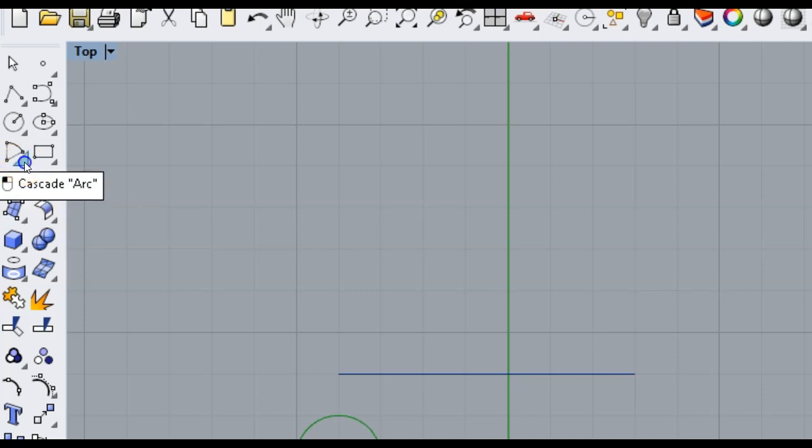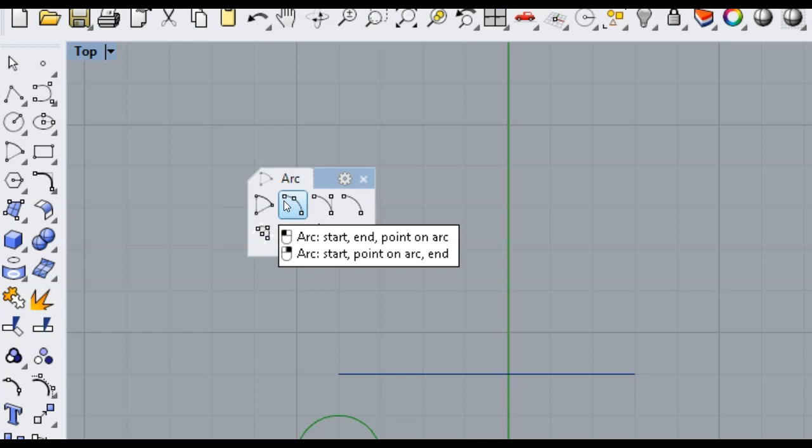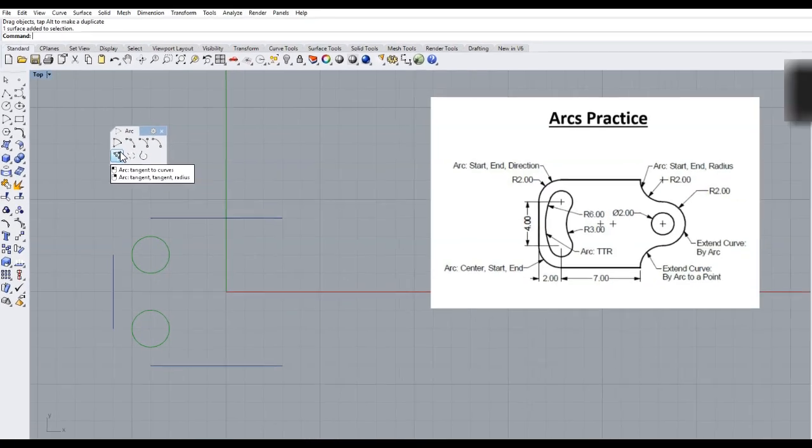I'm going to come to the lower right hand corner and grab this arrow, then grab this top gray bar and drag this arc menu off into the screen. If we hover over these, we have a few different ways to make arcs: Center Start Angle, Start End Point, Start End Direction, Start End Radius, and some tangency arcs.